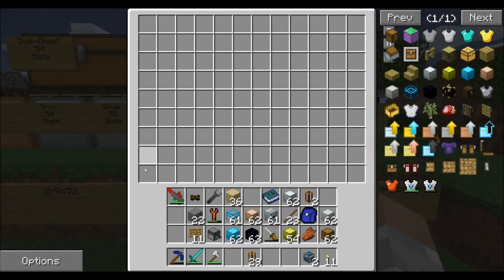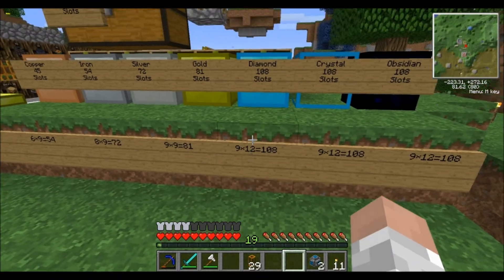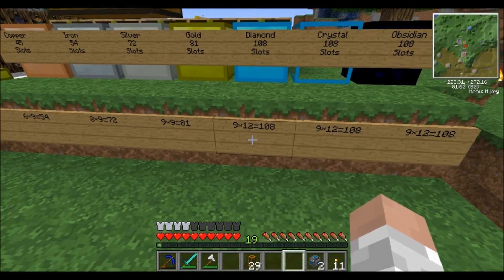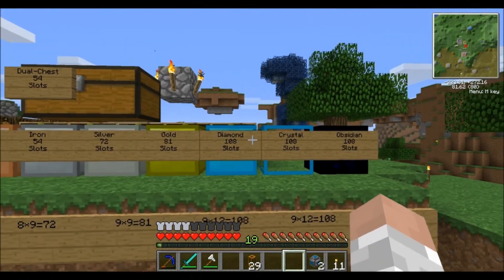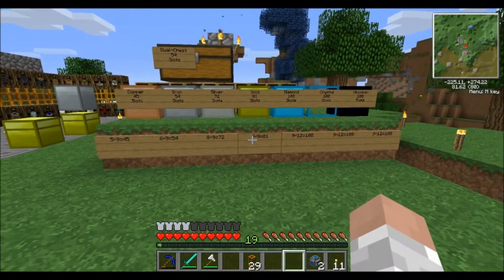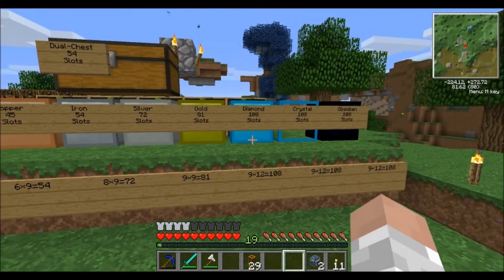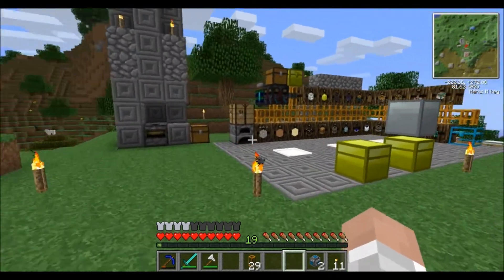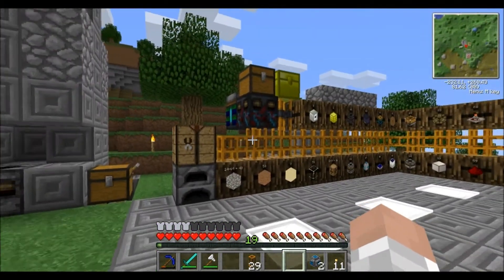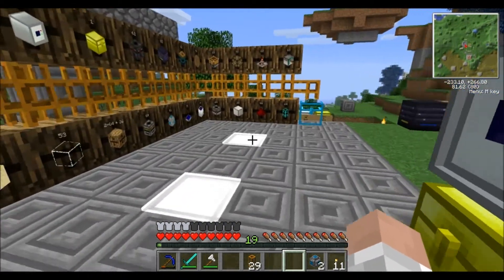For the diamond chest, there are nine slots down on the left side and twelve across the top, giving a total of 108 slots. I was curious myself how many slots were in each chest, so that's something cool I found out. Now we're going to go to the Block Party server world and I'll show you guys the setup I use there.